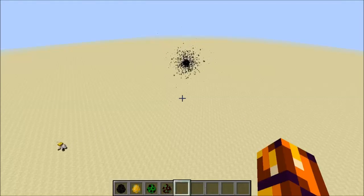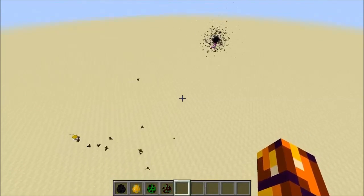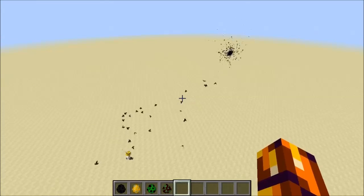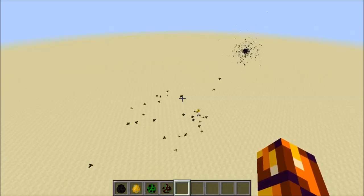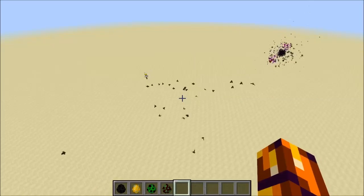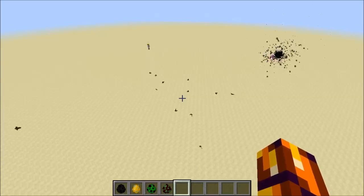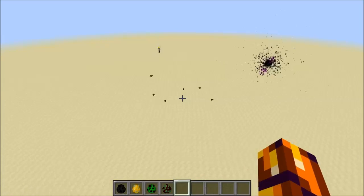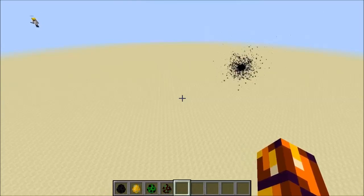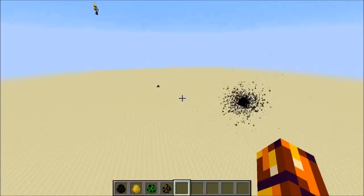Another cool example where you can really see the mechanics at work is if you summon bats. Bats have a random orientation of flight in space, and some of them, if they're far enough away, will actually fly away from the black hole — they kind of overcome gravity. But at a certain distance, they can't overcome gravity anymore and get sucked in.